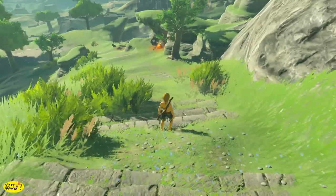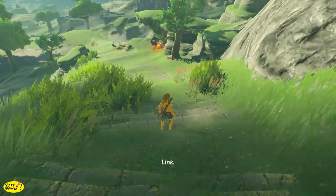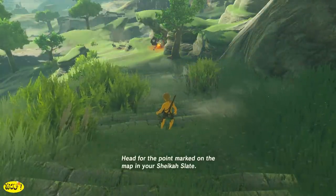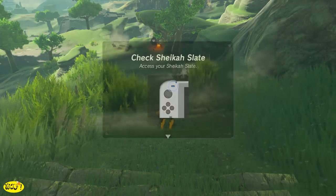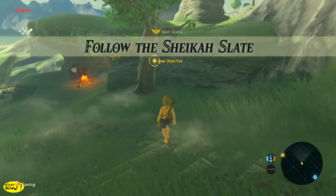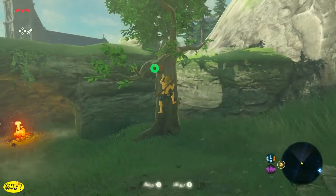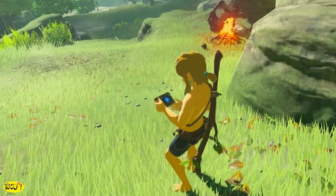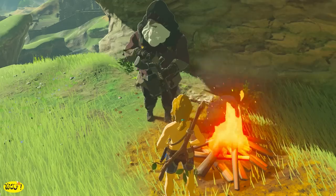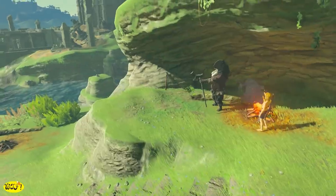To know which direction to go, shortly after you wake up Zelda is going to talk to you and tell you to follow your Sheikah Slate — head for the point marked on the map. You really need to learn to use your Sheikah Slate and let it become your best friend. You can still explore and gather materials in this open world, but once you open your Sheikah Slate you'll see a yellow flashing circle — that's the direction we want to head.